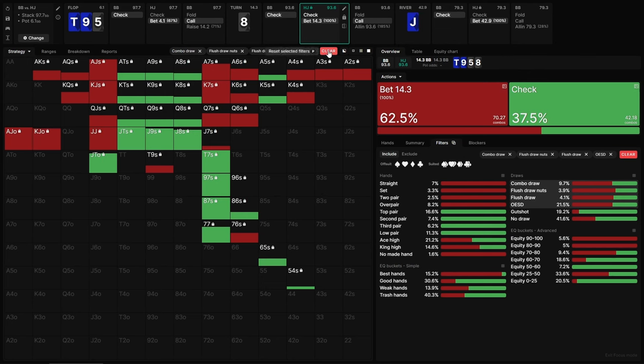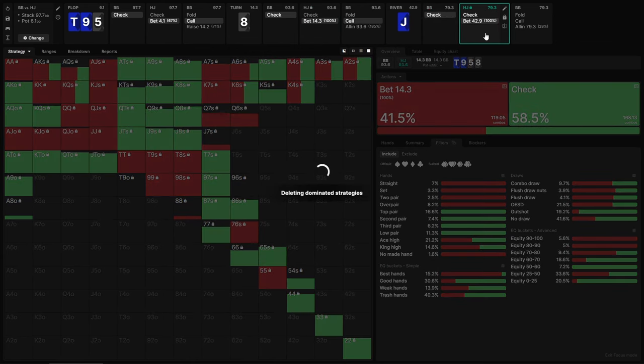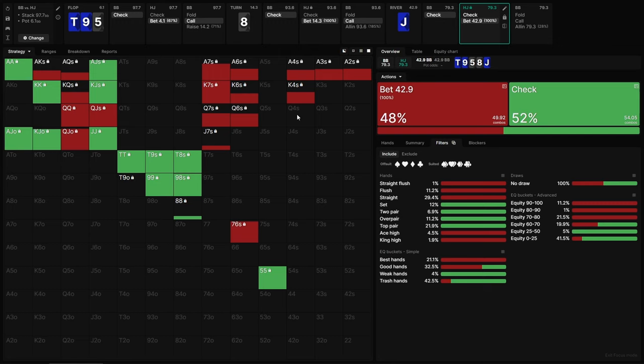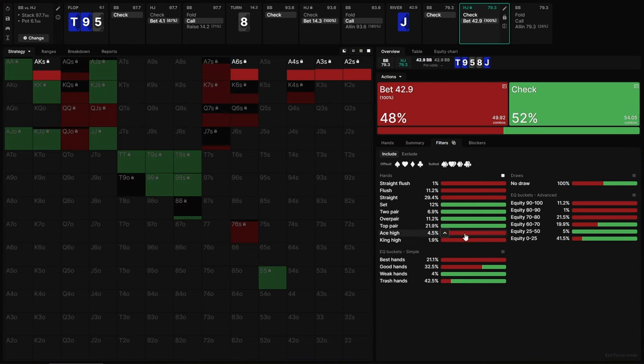When villain bets this turn with a very draw-heavy range, and then we call and get this jack of diamonds river, it's a river card that now forces them to pretty aggressively try to find the bluffs. Part of the issue is that even though villain was not supposed to value bet their straights previously, it's actually fairly likely that they might do that — they may find even more value bets than they're theoretically supposed to, because they'll have a higher ratio of hands that completed that draw and may not want to check. So let's say they bet all their straights and better on the river, and bluff with all their ace highs and king highs, but they're not bluffing with pairs or arriving here with the low pocket pair region.